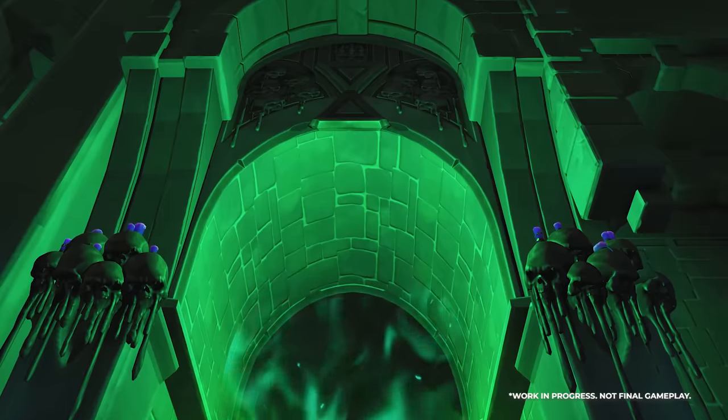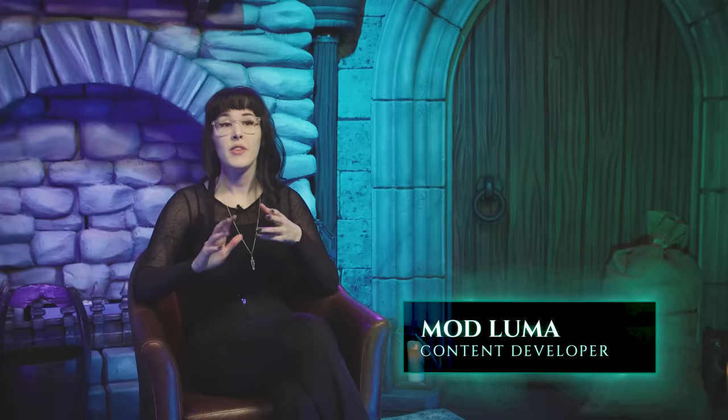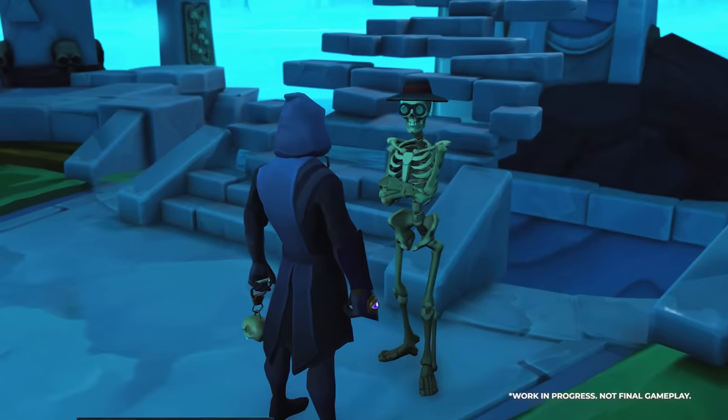The main antagonist of the Necromancy skill is the First Necromancer — a powerful ancient Necromancer who has resurfaced time and again through history, and this time they've taken a special interest in you. The First Necromancer has attacked Gielinor's underworld, the city of Um, where it has enthralled its spirits. The player must work with old and new characters to master Necromancy on a journey across Gielinor and the city of Um, to free the spirits and defeat the First Necromancer.